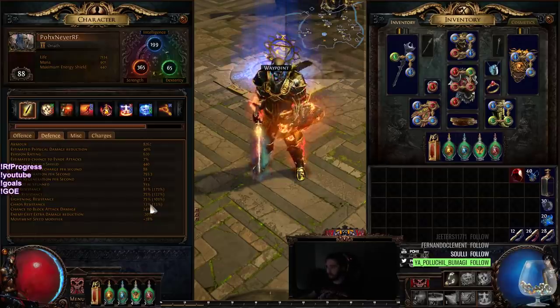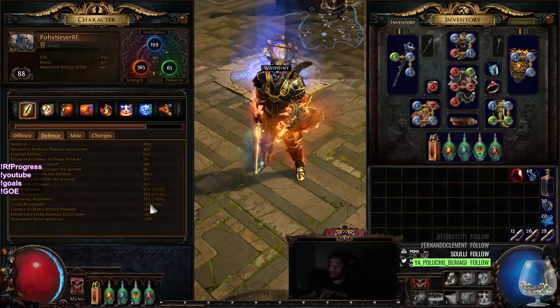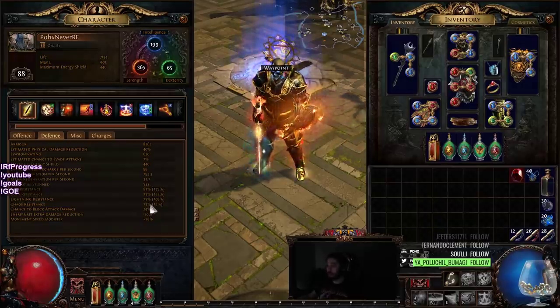Unfortunately, I don't have the clip for it right now — this video is a little bit rushed — but we had one near rip, which was Toxic Sewers. We had a double ghosted, double damage boss with sub fizz, and the spider almost three-shot my character, so that was kind of spooky.